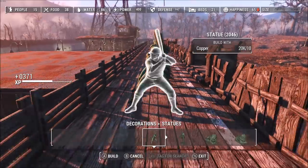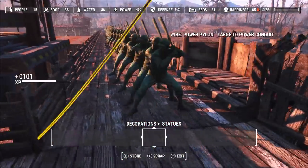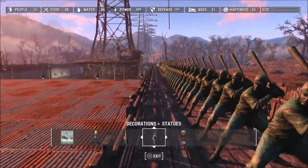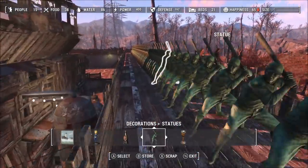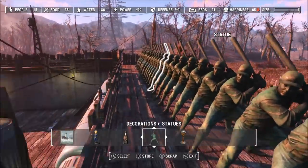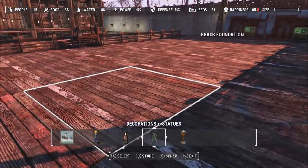This is the XP method I used to get to a really high level originally in the game, until I figured out the robot workbench one — but that requires a DLC. This is the best XP glitch we have in Fallout 4 that doesn't require any DLC. Once you are done with the glitch, just go ahead and delete all the statues, or if you run out of size it can eat up your base size, so you may want to go to a location that is not as filled up.